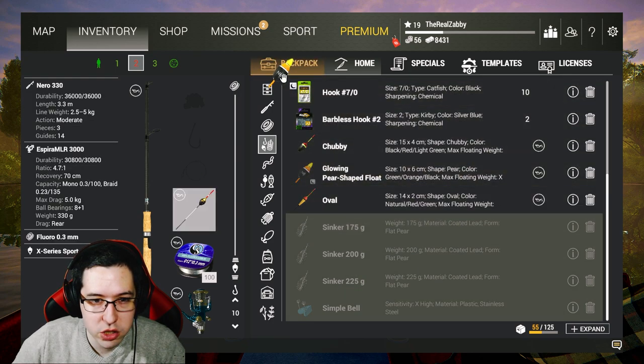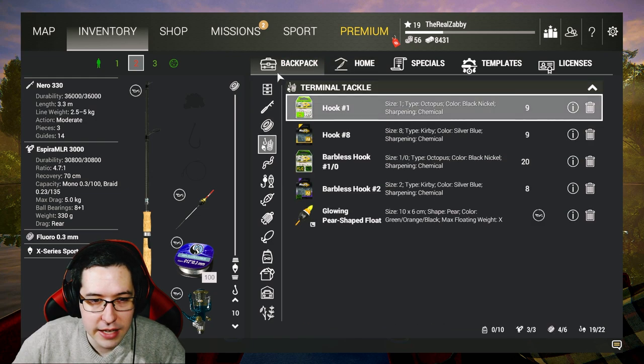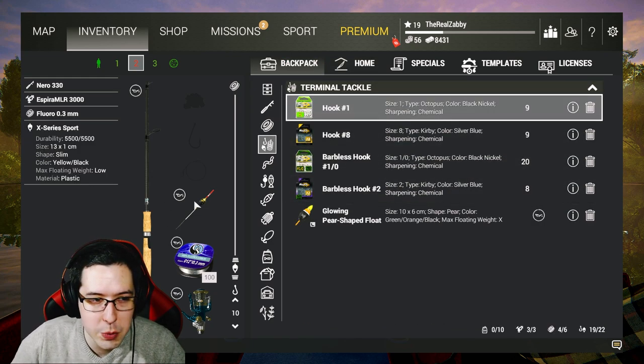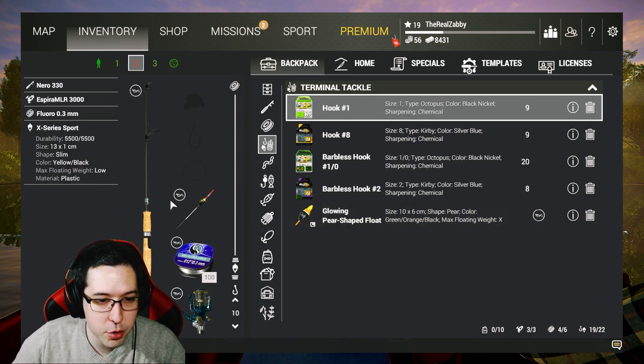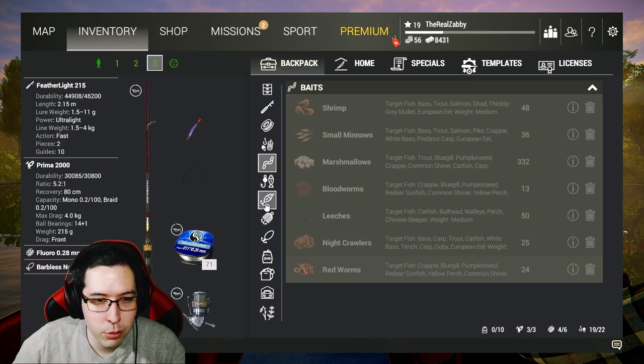We're also going to bring the chubby bobber with us — that's what we've been using for the most part. I'm bringing it just in case we have heavy bait and the other bobber isn't going to work. I just want to have options. For our spinning setup, I'm going to bring the exact same thing we brought in the last episode.